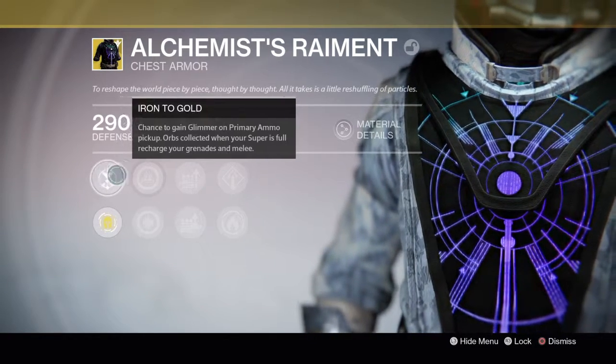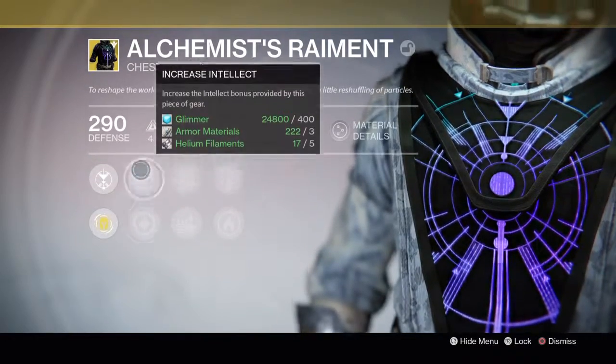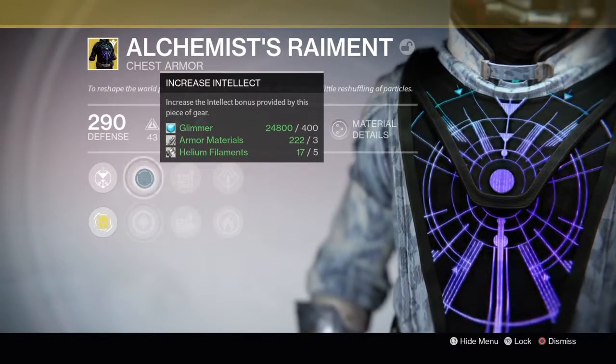As for the other perks, the usual stuff: increased Intellect and increased Discipline — pick what you need to spec better. I have always liked increased Intellect and Discipline, so both of these are welcome.